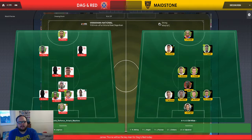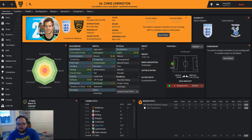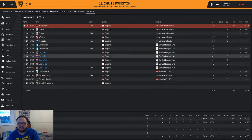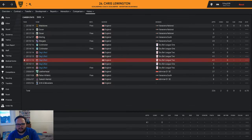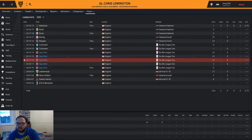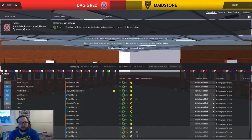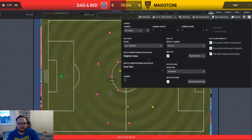We're going with the 4-1-2-2-1 formation. Maidstone have basically got the same formation. Wait - did this guy used to play for Dagnam? He did! He played 127 games for Dagnam and they got him on the free. I actually remember when they signed him - I went to a couple of games around that time. He was actually shocking. Okay, let's get into this then!